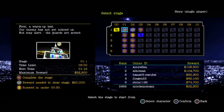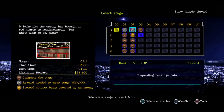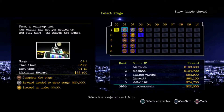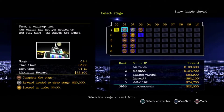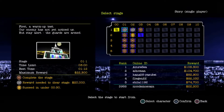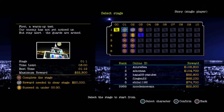Look at my rank — 3,985. I got a gold medal here. A frontal assault, a suicide. What does that switch do? 3,200. There was some gold medal thing — we'll talk about it later. Succeed in under 30 seconds. Wow. First, a warm-up test. Our enemy has not yet noticed us, but stay alert — the guards are armed. 3-minute time limit, best time is 1 minute 12 seconds, max reward is 22,000.